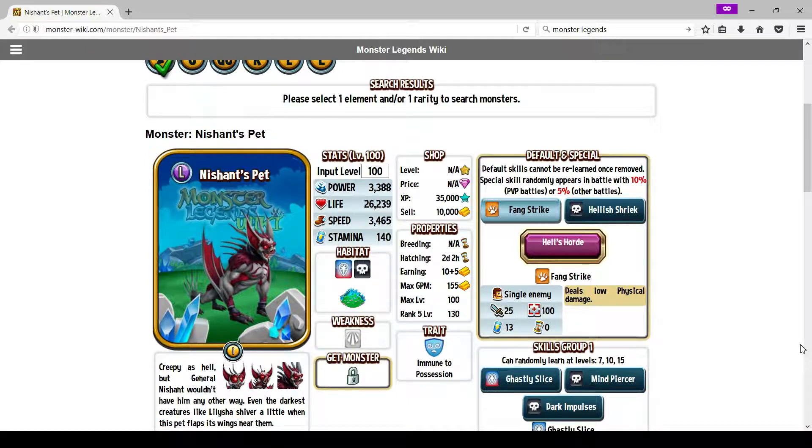You could totally run another dark monster with this guy, simply because their only weakness is light monsters. So as long as you're not fighting a Laith or something like that with super effective damage, you don't have to worry too much. Things that counter Nishan's pet — I kid you not, these might not be the only ones, but these are the two best monsters that can completely counter this guy, just straight up disregard whatever he has in his kit.